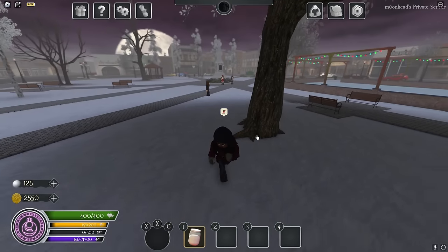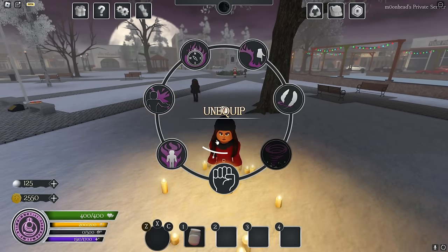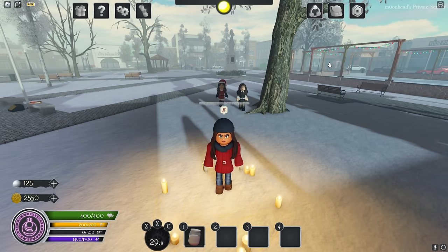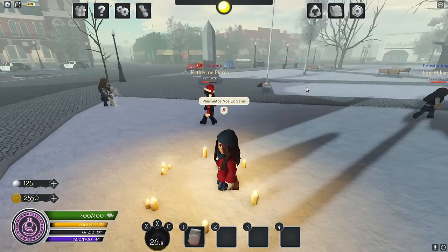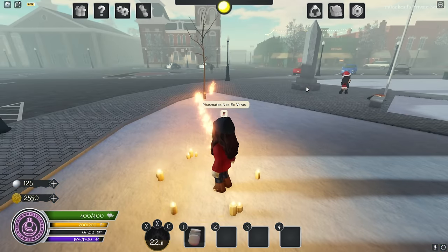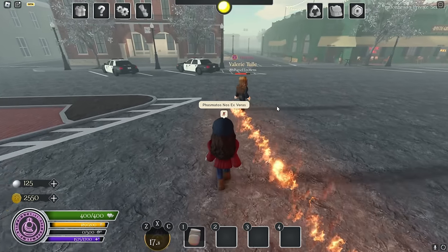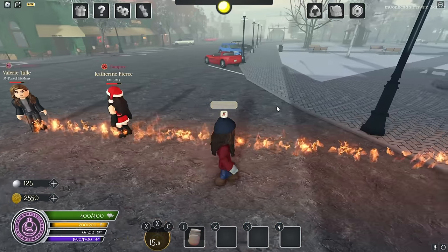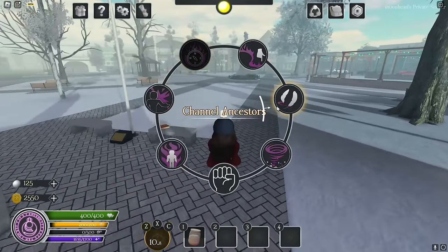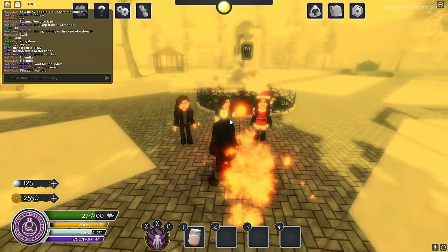Next we have the Locator Spell. You place salt on the ground, click the ability, and then click on whoever you want to locate. You then follow a fire trail to your target. It's really cute — a great change from her old locator spell.